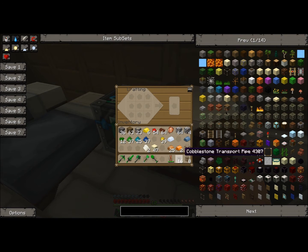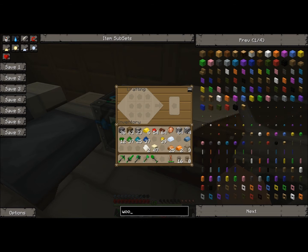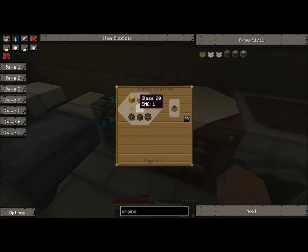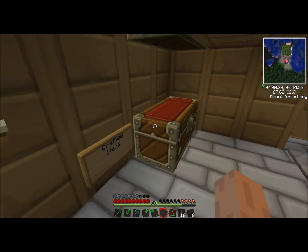Now we also need engines — wooden engines. I don't see the wood engine in this recipe thing — I'm going to type 'engine' instead. Okay, it's a redstone engine. That's what it was. It's three wooden planks, one glass, two wooden gears, and a piston. If you've been playing Minecraft you probably know how to make a piston. You made some iron, didn't you, Nick? I did — 64 of them.